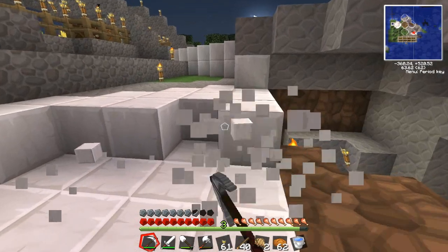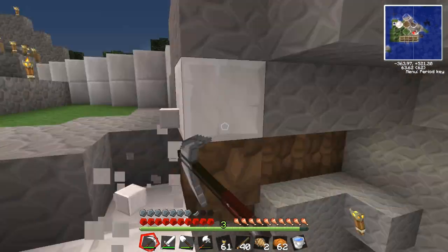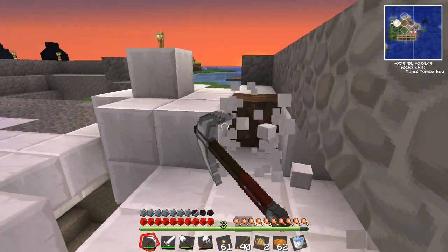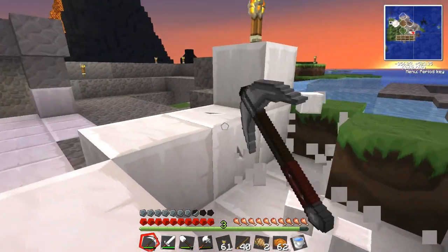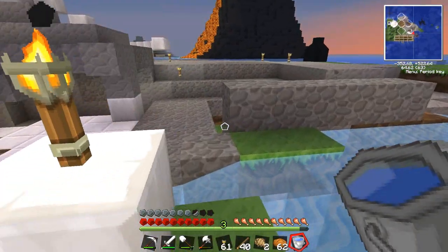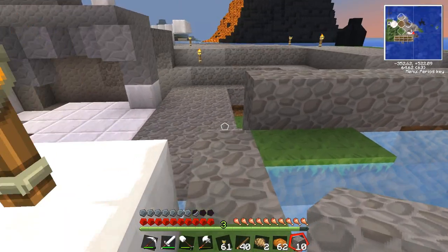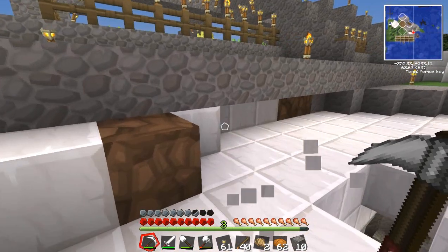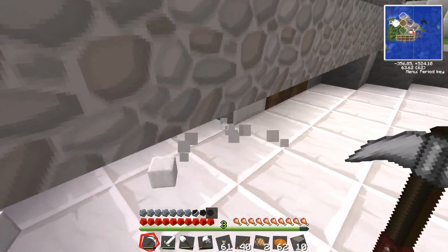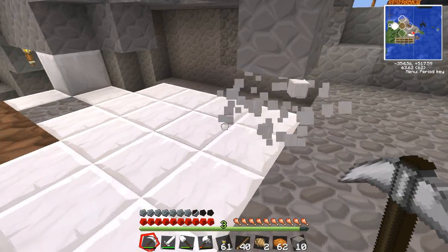We've got almost everything we need to make parts of the quarry. Let's check the item recipe book. To make the quarry you need diamond gears and a diamond pickaxe - to make one diamond gear you need four diamonds, so altogether we're going to need eight plus three in the pickaxe, that's eleven diamonds total. We need freaking diamonds!